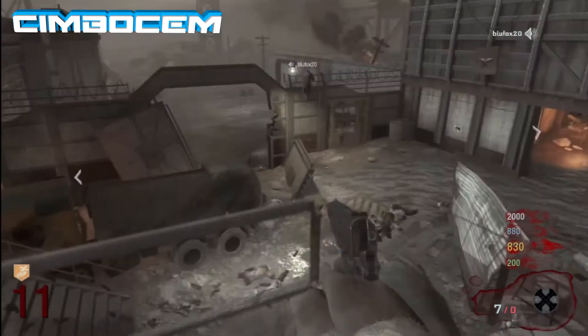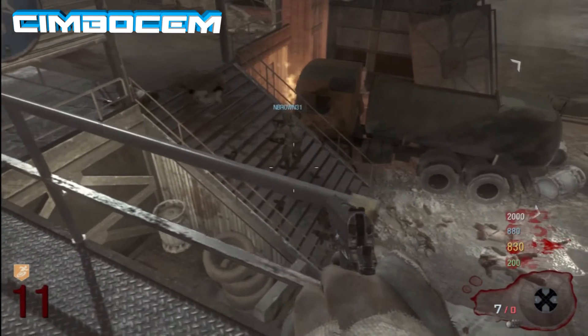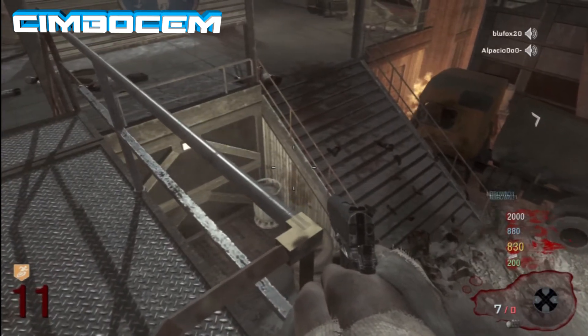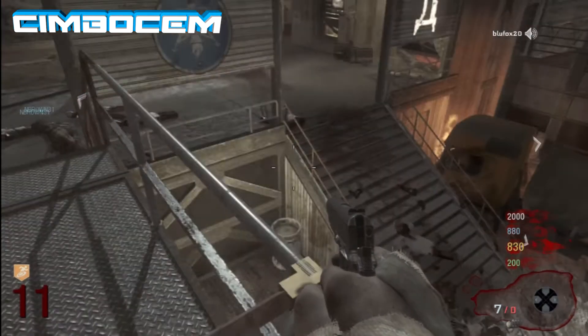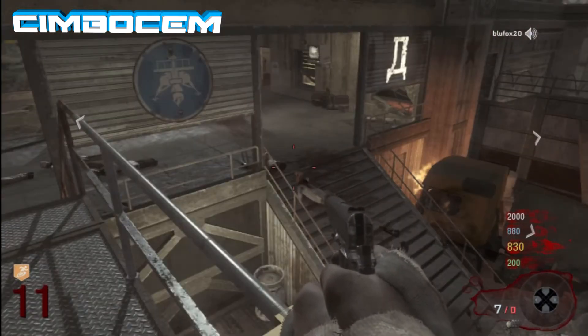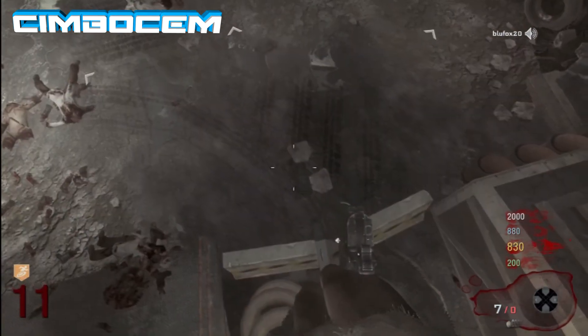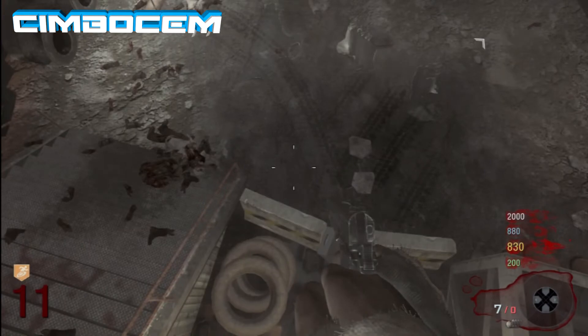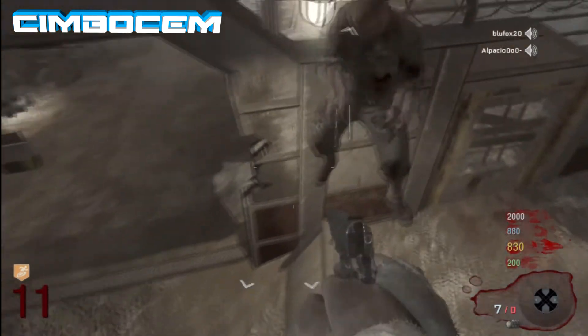So here it is guys — charge up your knife lunge, get behind the barrier. Make sure — this is a much easier way to do it — that the yellow metal part on the railing is in between the tire, meaning you're halfway over the tire. And that's how you know you'll get it every single time.